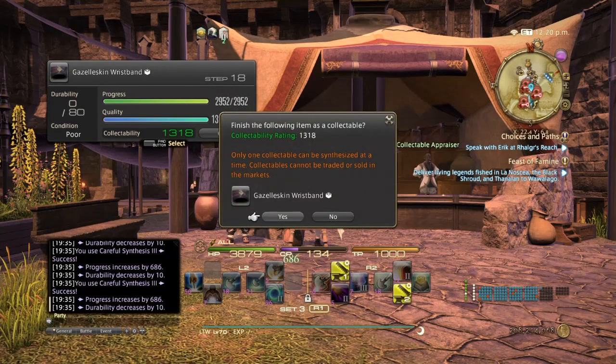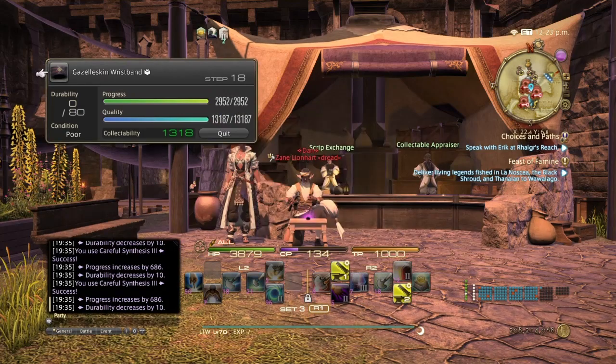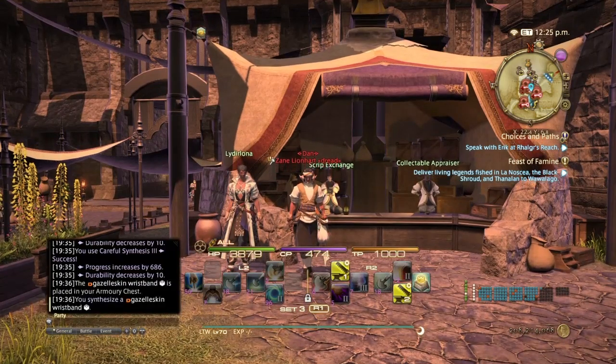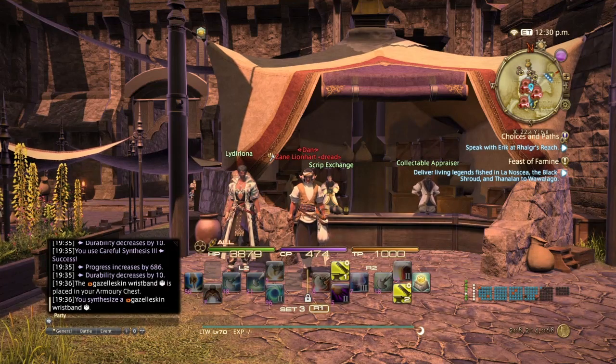Once you make the item, you get a prompt saying only one collectible can be synthesized at a time, so you can't quick-synth. Collectibles cannot be traded or sold on the market. You hit yes and there you go. You basically can only use this item to turn in. If you want to lower its quality, it will go straight to normal quality — you can't go from collectible to high quality, it goes straight to normal. In case you forgot to pass it in or the timer reset, you can reduce them to make them usable, or hold on to them until the next reset.